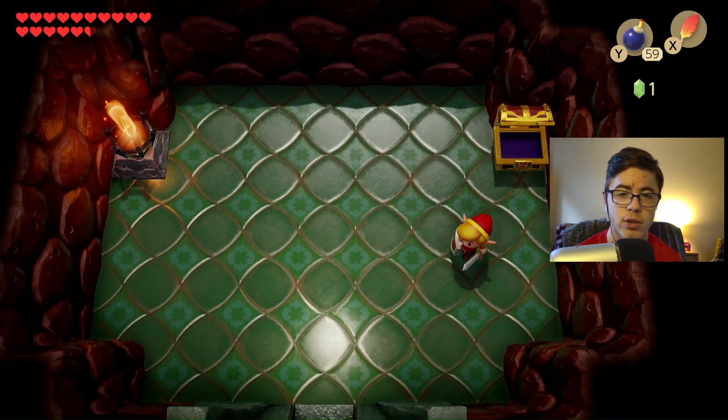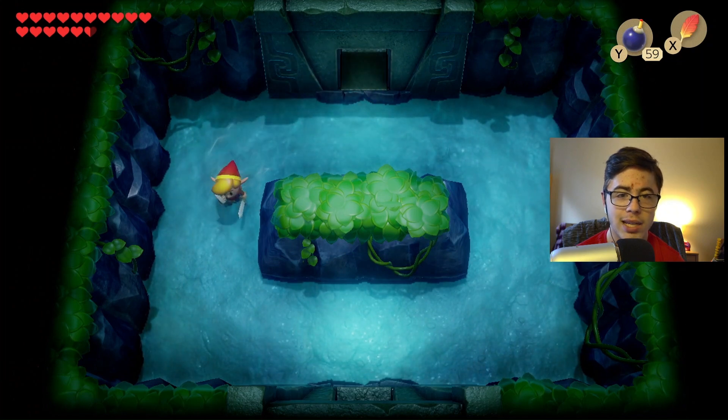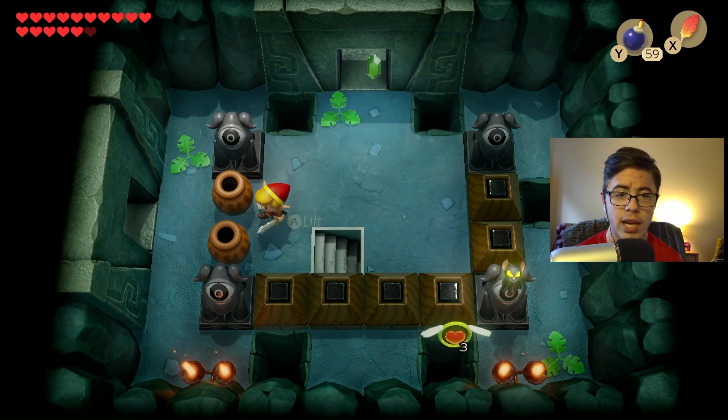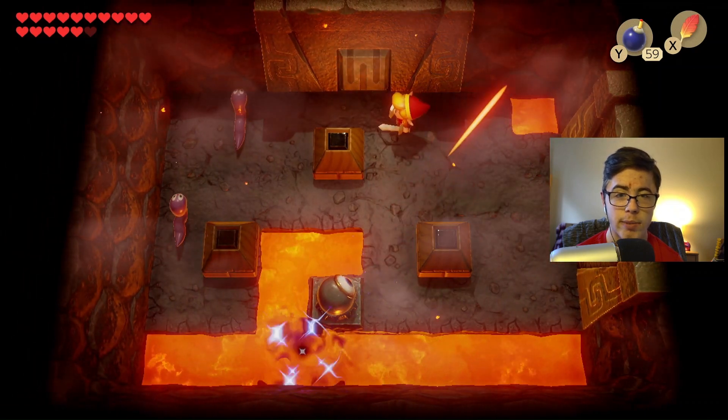We just have one more chest to get, which is going to be where the nightmare key is. Then, time to get on the nightmare and move on to the next dungeon from here. Keys, get out, my damn keys — you little crap head. Hate keys, his enemies. They suck. All right — get dead to me. And there we go.